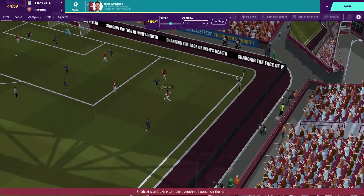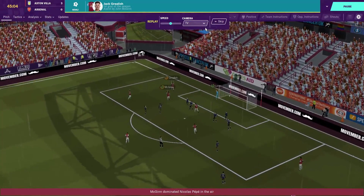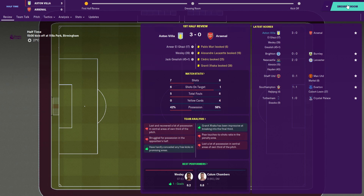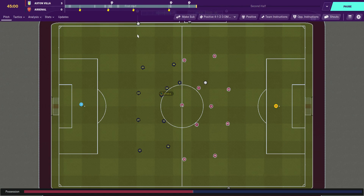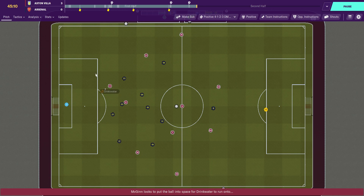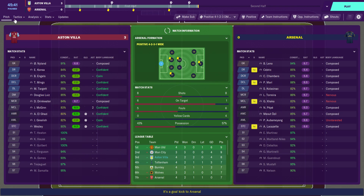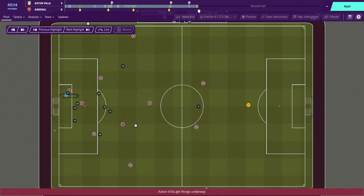Arsenal just slow off the mark. McGinn heads it on and Grealish is there at the far post to volley it past the keeper — 3-0 up against Arsenal! Does it get any better? Because we've taken such a staggering lead here at half time, there's something brewing with FM — a comeback almost feels on the cards. McGinn plays a gorgeous ball through for Drinkwater, who's in — but he's put it wide. Let's rewind — look at this ball from McGinn. This is what I'm talking about with John McGinn: that vision.